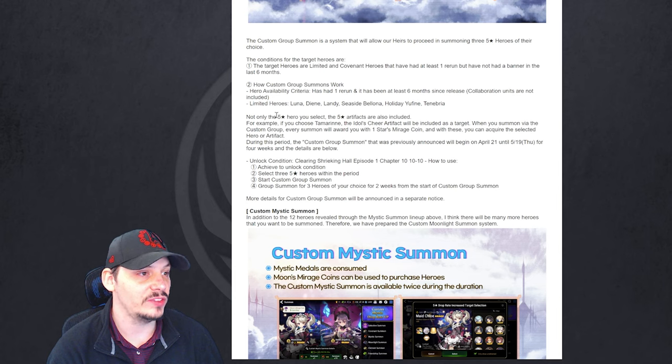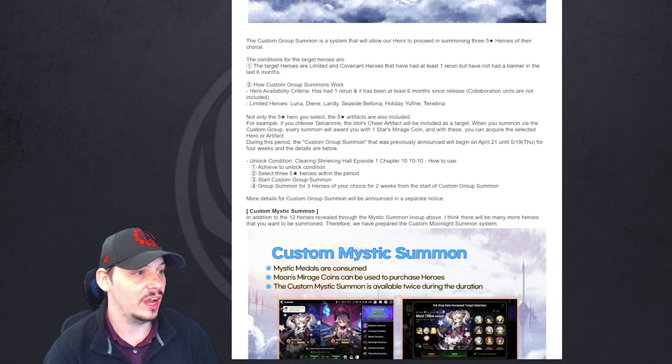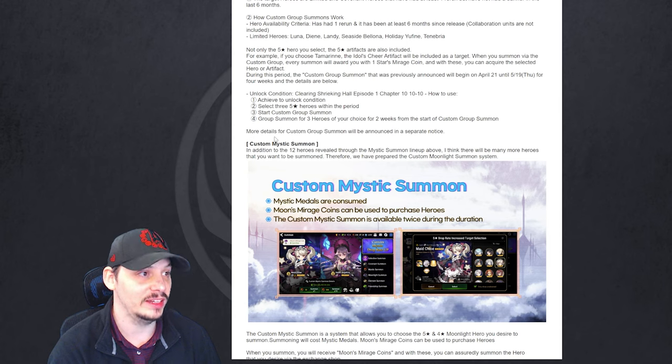Not only is the 5-star hero you select included — the 5-star artifact is also included. For example, if you choose Tamarinne, Idol's Cheer artifact will also be included as the target. When you summon via the custom group, every summon will award you one star mileage coin, and with these you can acquire selected heroes or artifacts. This runs from April 21st until May 19th — four weeks. The unlock condition is Shrieking Hall Episode 1, Chapter 10-10, meaning you need to beat the entire first episode.